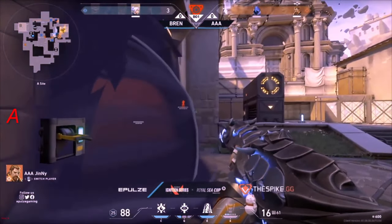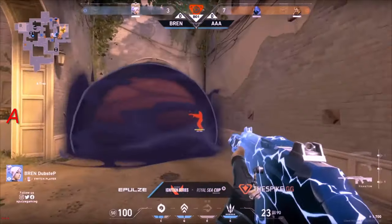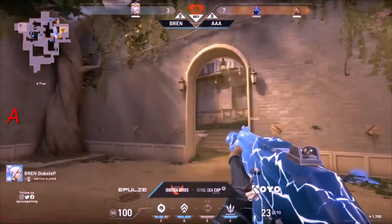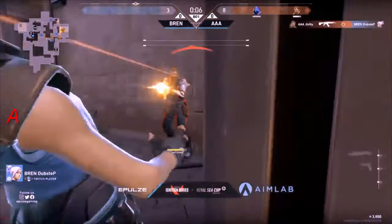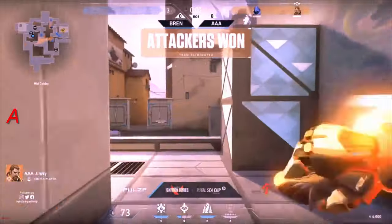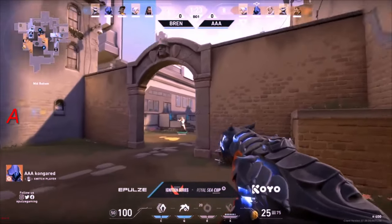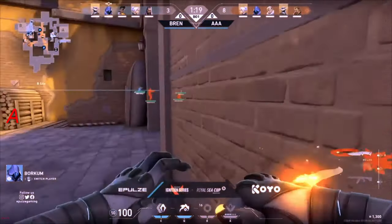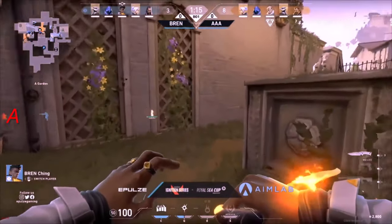Is it kind of a do-or-die round here for Dubstep? As there's only going to be one round left in this half — he might as well have a go. He's going to actually have the Phantom in his hands, see if he's going to be able to check his corners. Looks like he's not going to be able to react to Ginny — and that's going to be an 8th round. Bren actually pushed out A long, didn't see anyone. The drone will spot out nobody at least.